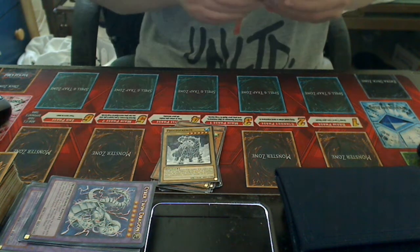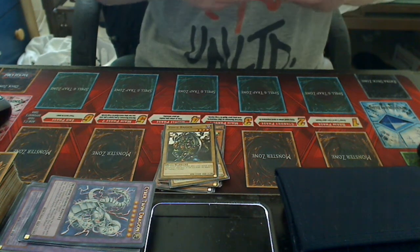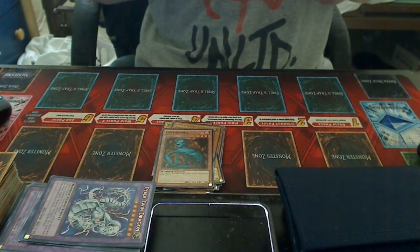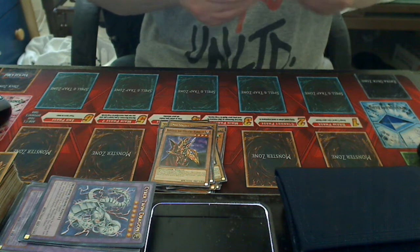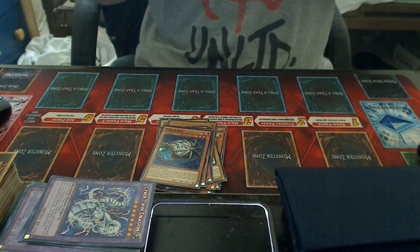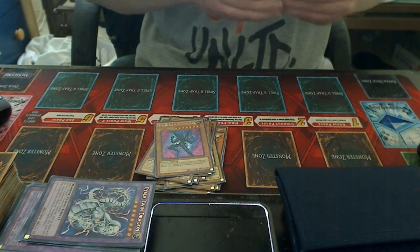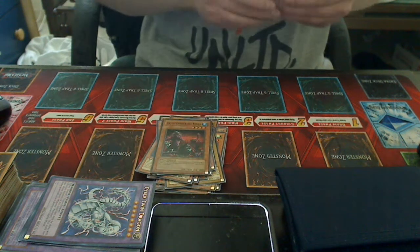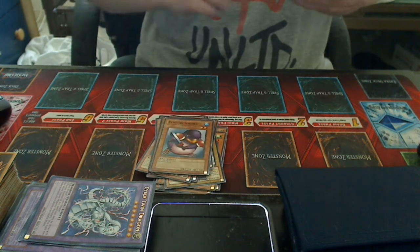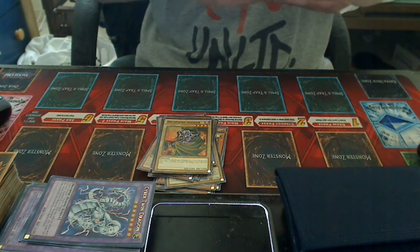One Armed Dragon Level 5, one Frostasaurus, one Vorse Raider, one Neospatian Grand Mole, one Green Kappa, one Breaker the Magical Warrior, one Cyber Jar, one Mystic Tomato, one Evil Hero Malicious Edge, one Tri-Infecting Virus, one copy of Penguin Soldier.